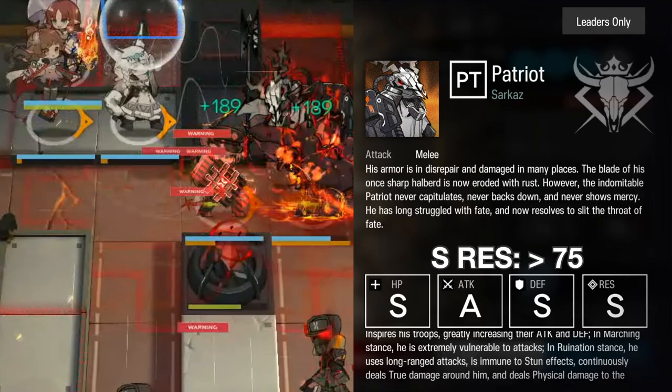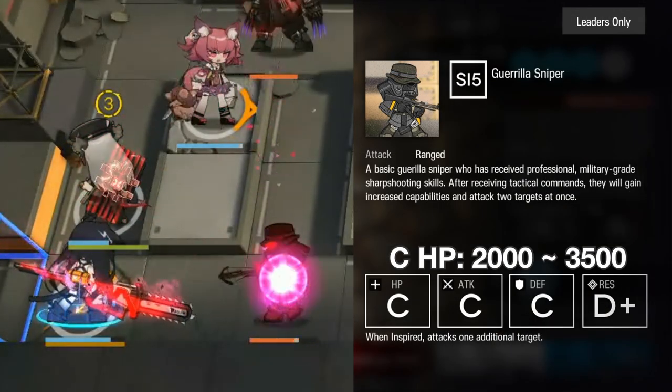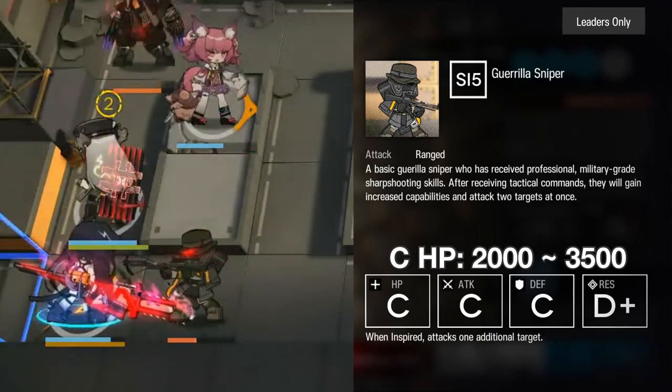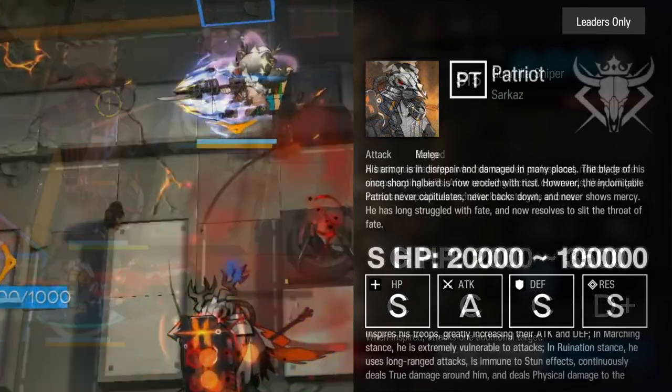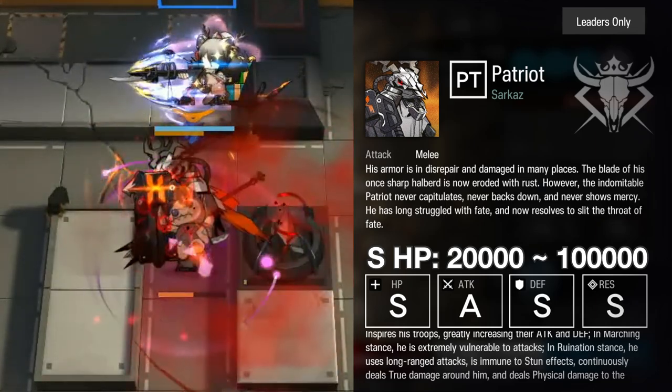We should cover the last stat quickly — HP. The lower the grade, the faster it will be to kill an enemy, unless they have some sort of special shield ability. The higher the grade, the longer you'll need to eliminate them. That's basically it.